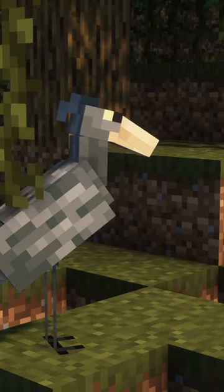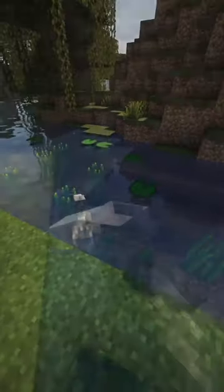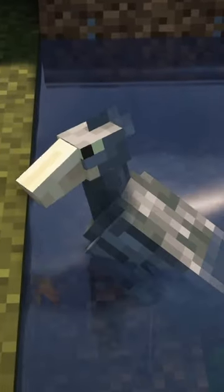Shoebill is a passive mob that spawns in swamps. It hunts fish, baby turtles, and baby crocodiles. When in water, it fishes for food and other items.